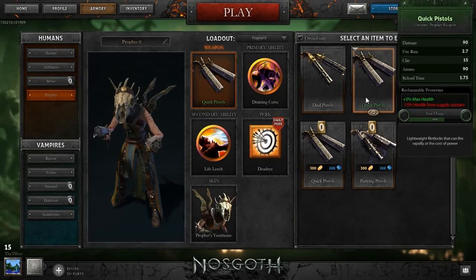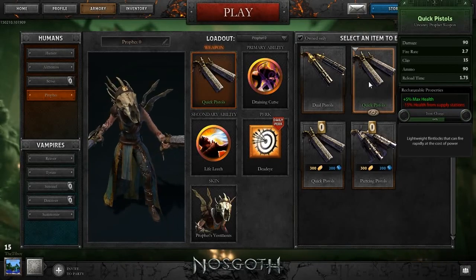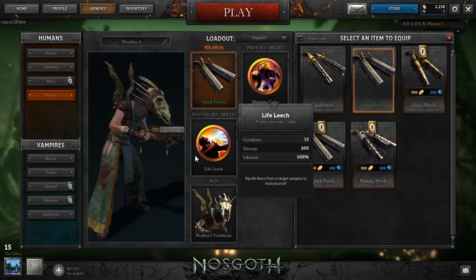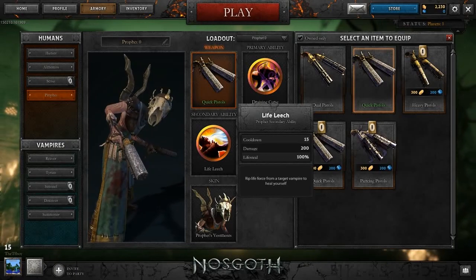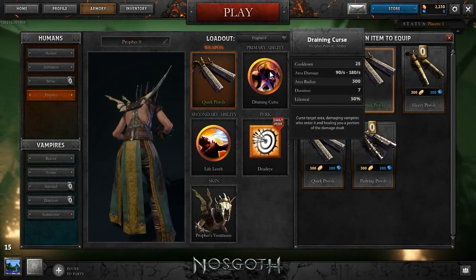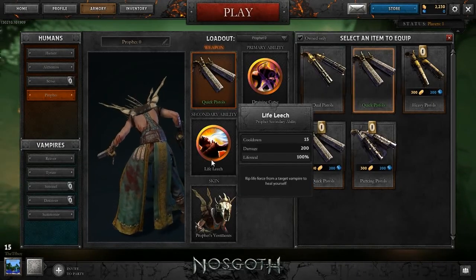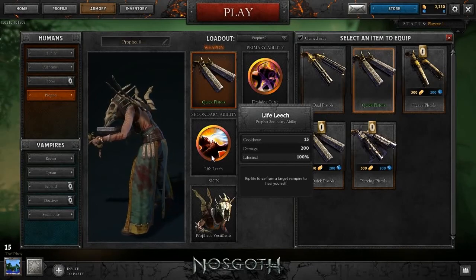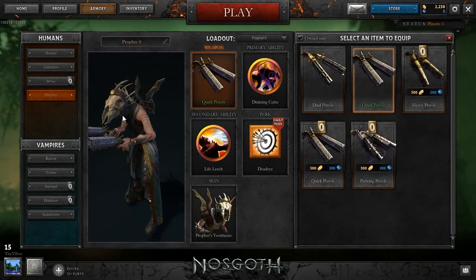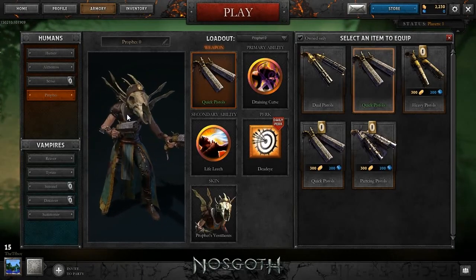I actually got quick pistols from my bag, which gave me 5% health and 15% minimum supply from health stations, which is a lot. But my two primary and secondary abilities are both ways of healing myself, so I don't really need the healing station. I have the Draining Curse, which puts a field in an area - enemies walk into it and I receive half the damage as health. And then Life Leech, which rips force from a vampire to heal myself - it heals me for 200 and does at least 200 to the vampire.